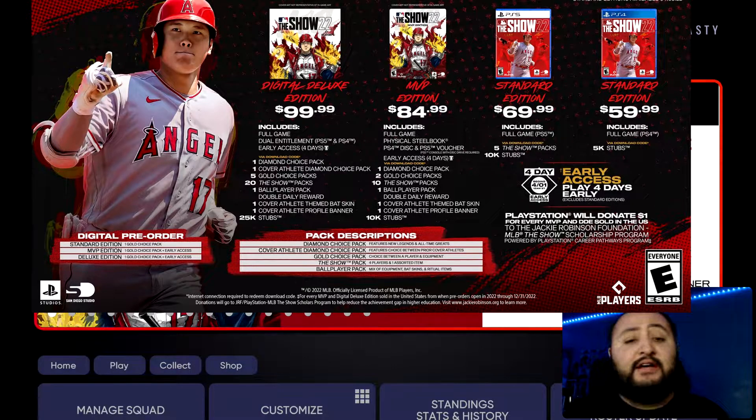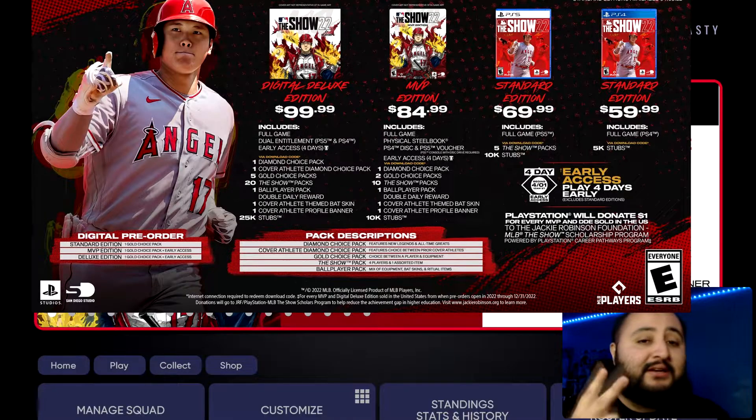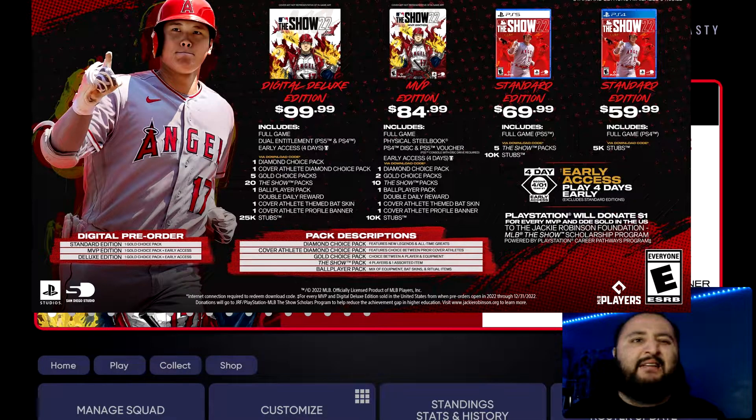The digital deluxe edition gives you 25,000 stubs compared to the MVP edition's 10,000 stubs, and it's only $15 more. Again, if you don't have the means to drop an extra $15, the MVP edition is still very very good. If you're thinking about upgrading from PlayStation 4 to PlayStation 5, go ahead and purchase either the MVP or the Digital Deluxe edition, because you'll still have the PS4 version and also get the PS5 version — a smarter purchase than buying standard and repurchasing later.